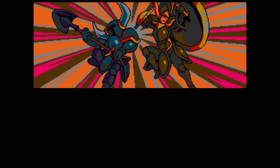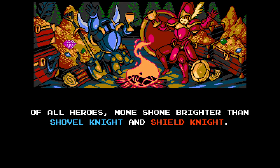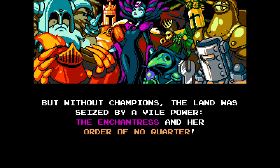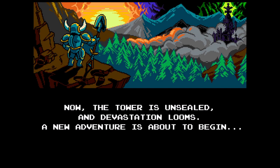Introductions are simple but effective. You play as a knight wielding a shovel. You once had a relationship with a shield knight, but that was torn away at the tower of fate. This sends our protagonist into a downward spiral and allows evil to rise up. We begin our adventure as the titular knight, ready to rise once again.